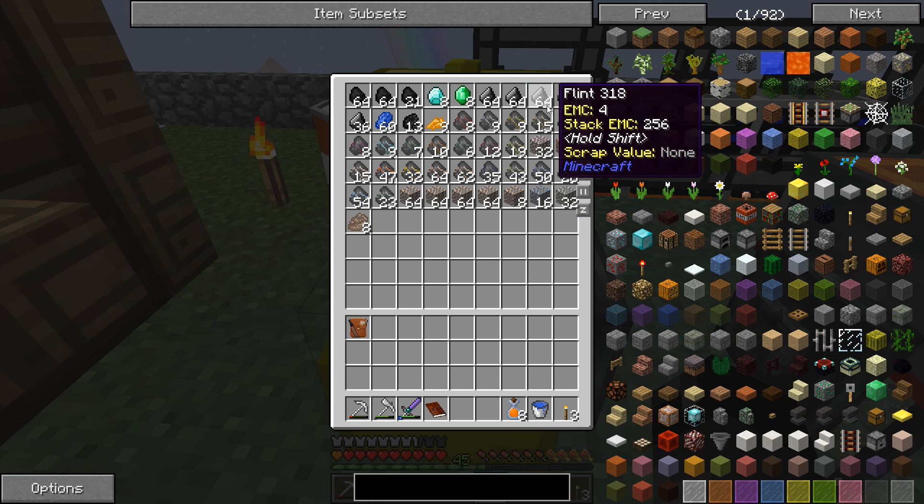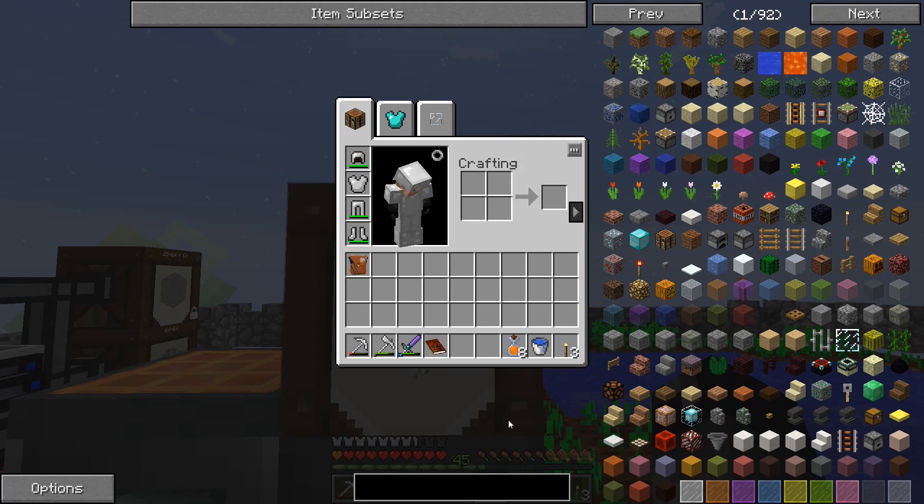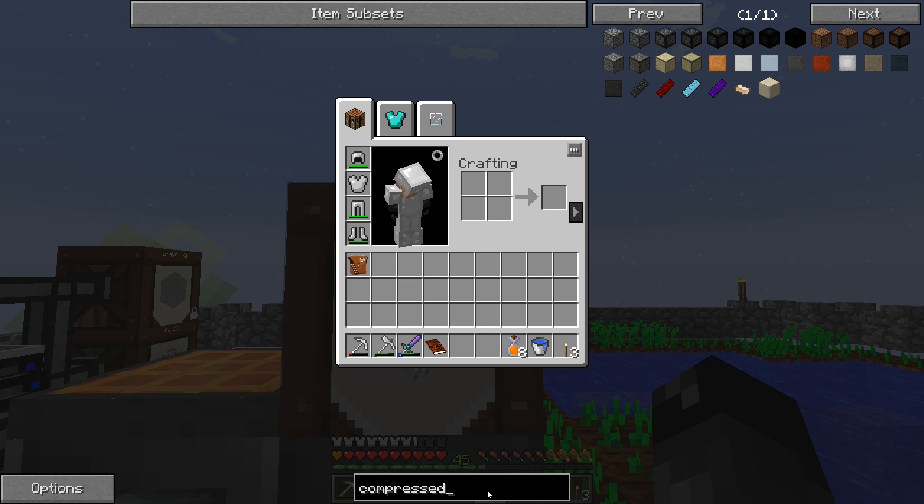We're getting lots of flint but I'm not sure what we can do with it. I know some mod packs have compressed flint but that's not in this one. Speaking of compressed items, people have told me in the comments that there is such a thing as a compressed hammer - I haven't even looked at this yet, we're doing this together.